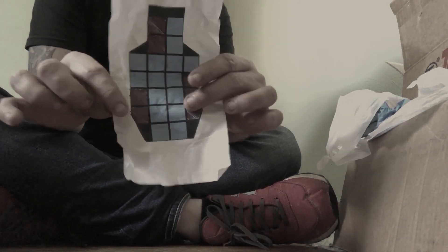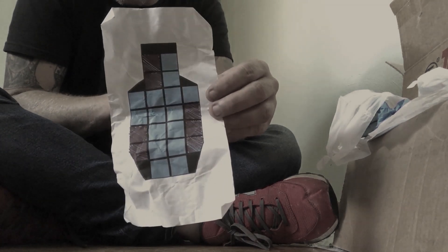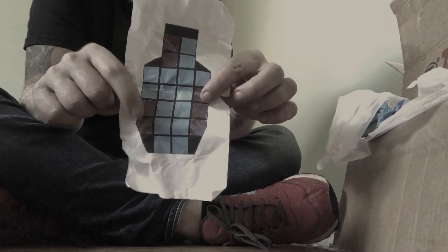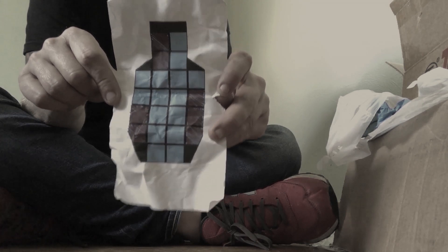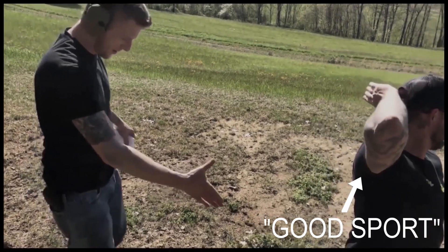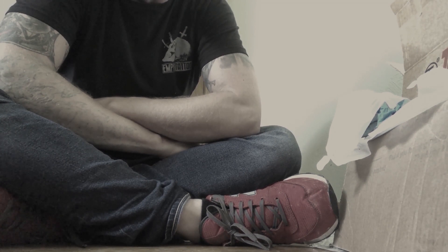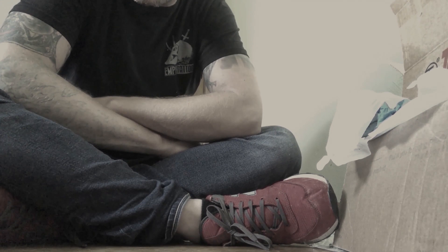My strategy: last match he couldn't hit the sides and his rounds kept whiffing, so this time I'm leaving the center open. This is where most people want to place impacts, so I'm going to make it highly probable he'll miss off the edge trying to get all these. Cody's a good sport — he almost beat me last time except he got hung up and couldn't find the last box. Let's see if my strategy works again.